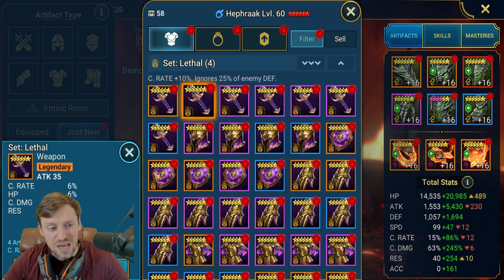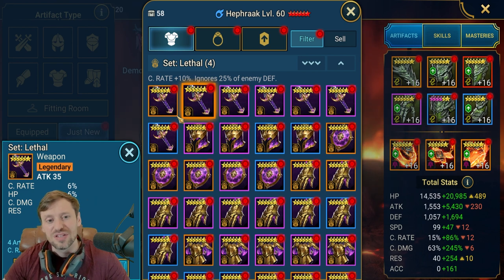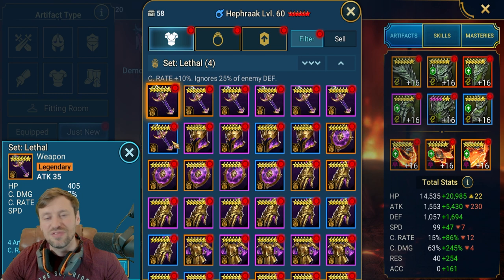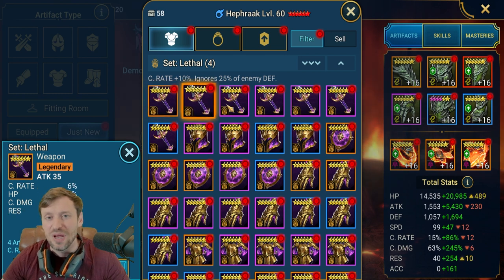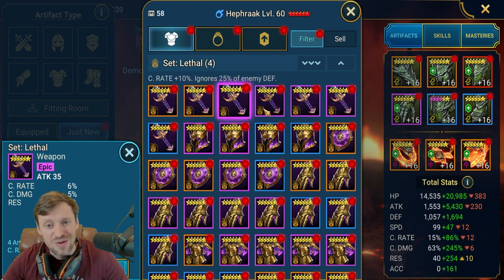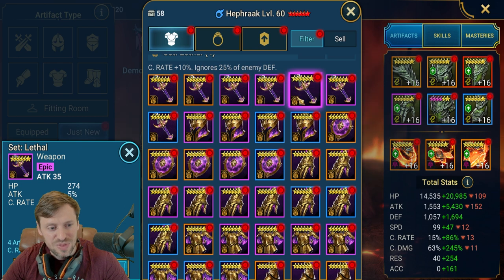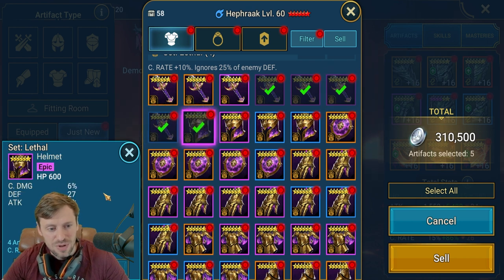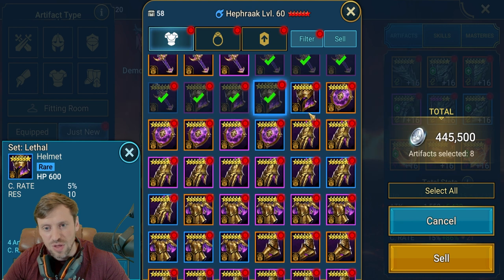That's a really good weapon — keep that. That could be good for an HP nuker. To talk about ideal substats quickly: the ideal ones for Lethal are speed, crit rate, and crit damage. The secondary substats you'll look at are HP percentage, attack percentage, and defense percentage. There are three kinds of nukers — attack, defense, and HP — so match the relevant substat to the champion type. Ideally I want three really good substats to keep a piece.